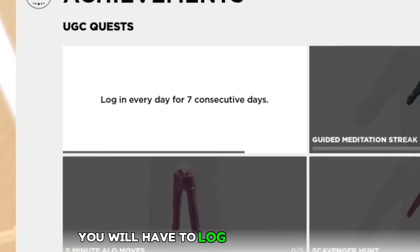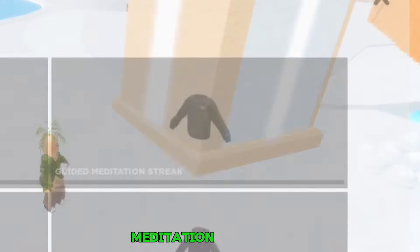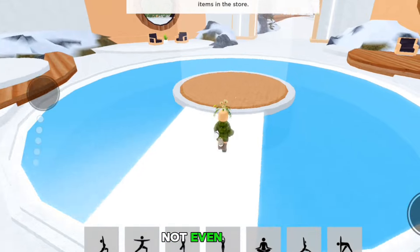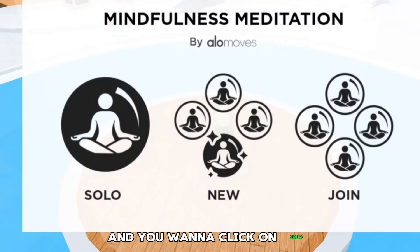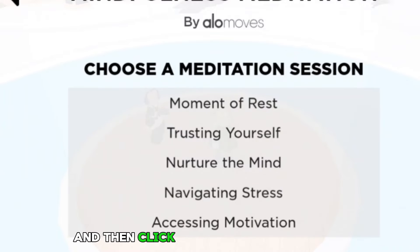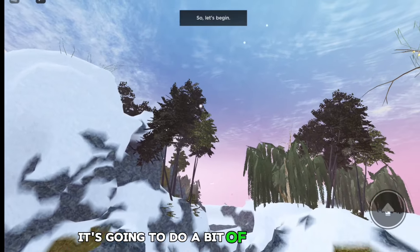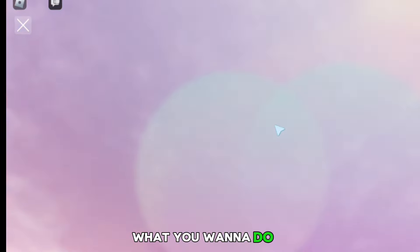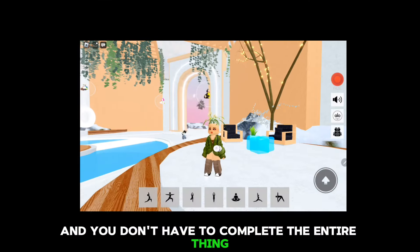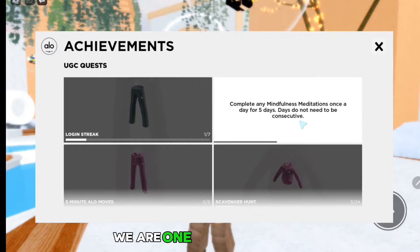You will have to log in every day for seven days for this one. And for this one, you will have to complete any mindfulness meditation for five days. Completing a meditation takes like two minutes or something, not even that. So just go to the middle here and click on Solo. Select a pose for your avatar, then click on Nurture the Mind and then Start Meditation. It's going to do a bit of an animation and then start off. You can click on the cross at the start — you don't have to complete the entire thing if you want. Now moving over to the achievements, we are one out of five done.